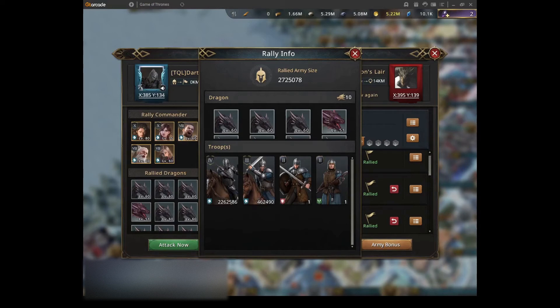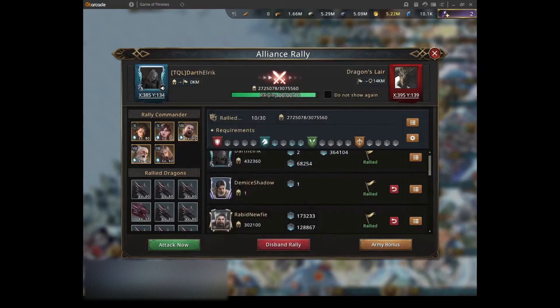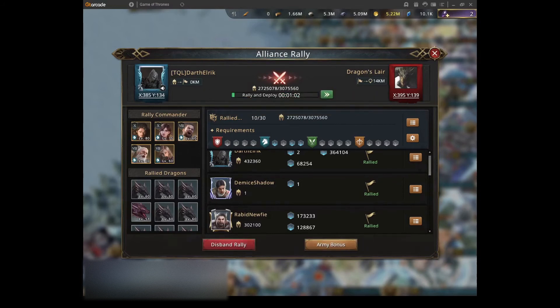How many T4s you need to kill the dragon with only two deads depends on your attack stats in the line that attacks the dragon. With 1000 total attack — taking into account total attack plus specific troop attack — so if you have 300% total attack and 700% troop attack, you need nearly 2.2 million T4s. The more attack you have, the fewer T4s you need in the rally to kill the dragon with only 2 deads.